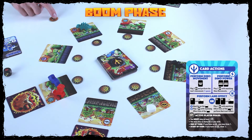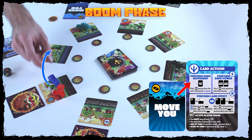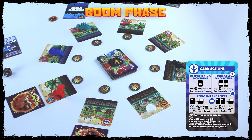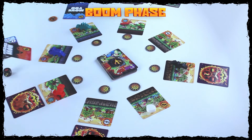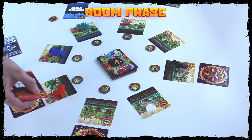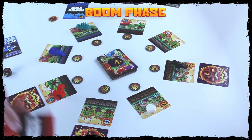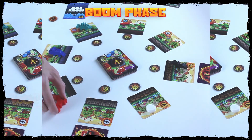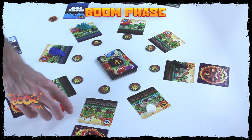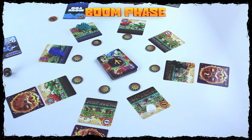Since there are two dinos under the meteor, we start with the active player and then go clockwise. I'm the active player, so I go first — I play one move card to get out and I've resolved. Now we go to Ruby. Ruby's cards don't help her — Move Enemy doesn't help, and Land Shift she can't use. Since she doesn't have any way to get out from under the booming meteor, she's immediately eliminated from the game.